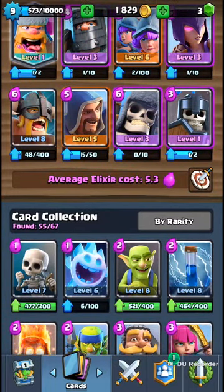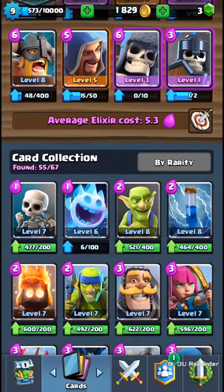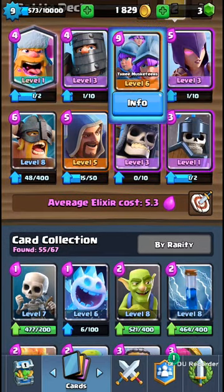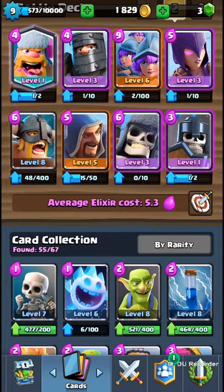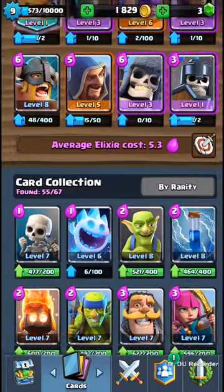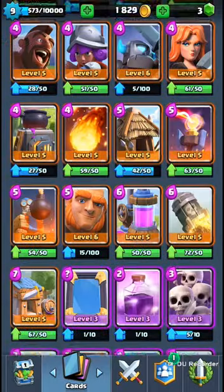My opponent will fight with me — I'm not sure about them. First of all, I need to change this deck. I need to remove the Three Musketeers, the Dark Prince, and the Guards. Let's look for some replacements.